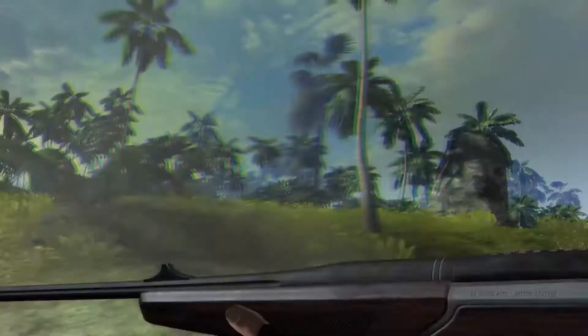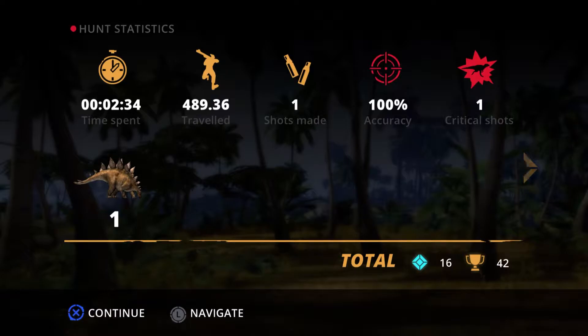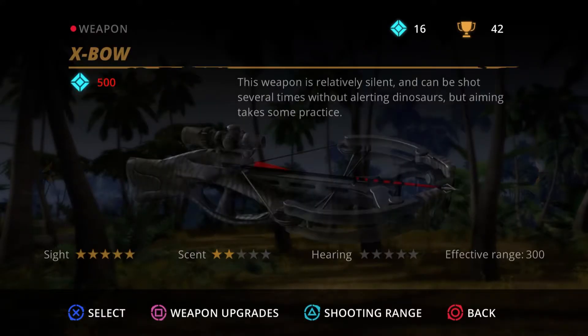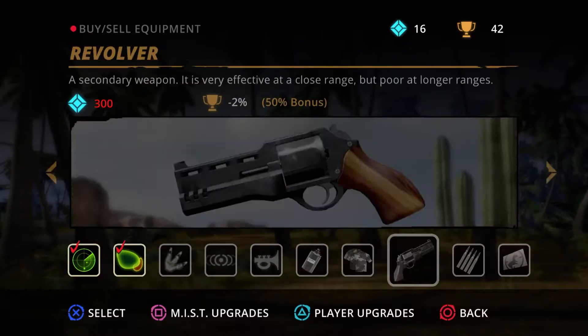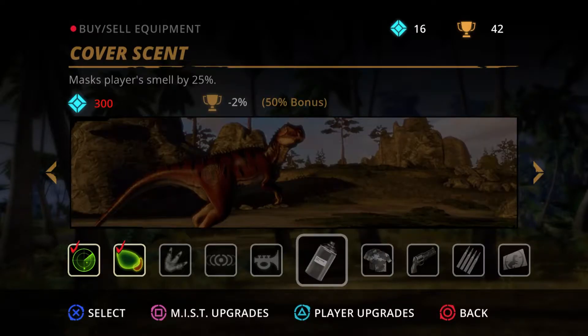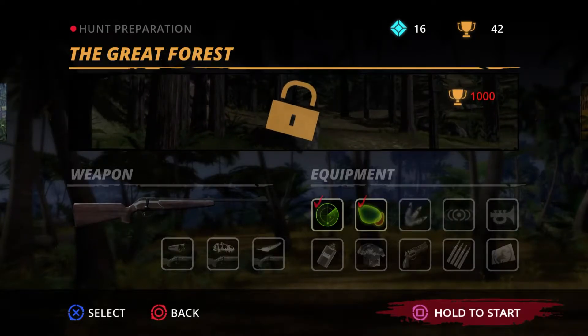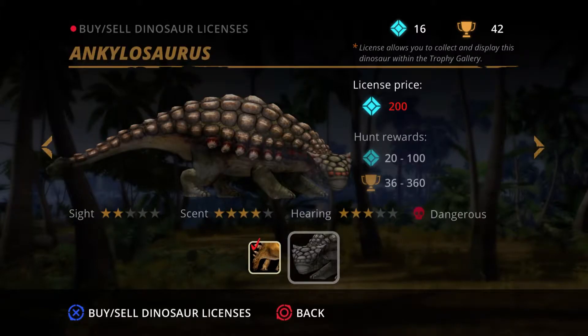Well, now we can try out a real hunt, I suppose. We're going to hunt something that can actually fight back, possibly. There's a bunch of different stuff you can buy as well. I got 16 currency for killing that guy. You can get all kinds of different stuff — these are like perks, harder for him to see you. Those ones are weapons. And I need a thousand trophy to go to the next place, so I gotta hunt a couple ankylosaurs.